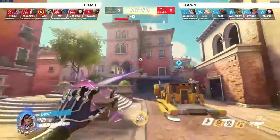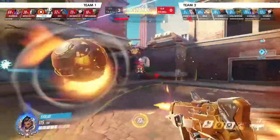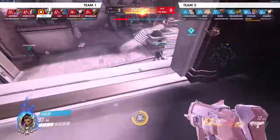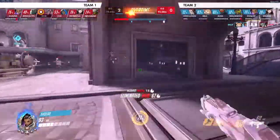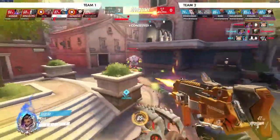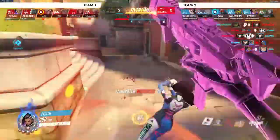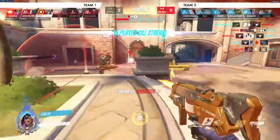We're constantly changing our position here — jumping down, hacking the Genji again, firing some bullets. It gets a bit hairy so we go back. There's nothing to do from upstairs so we jump down, get the Zen. Now it's just shoot whatever you can. We hack D.Va as well.